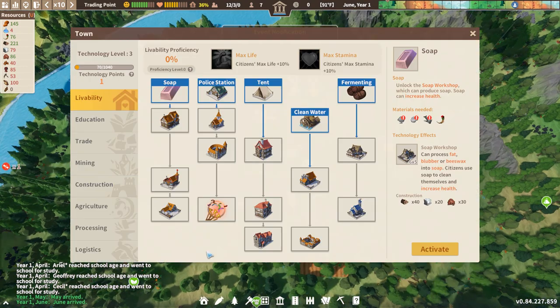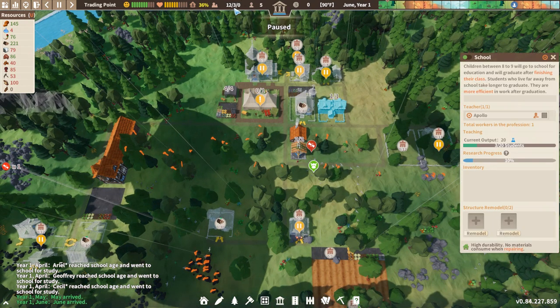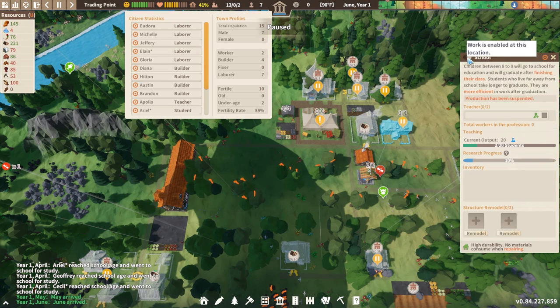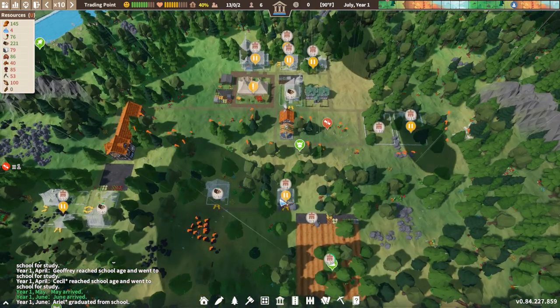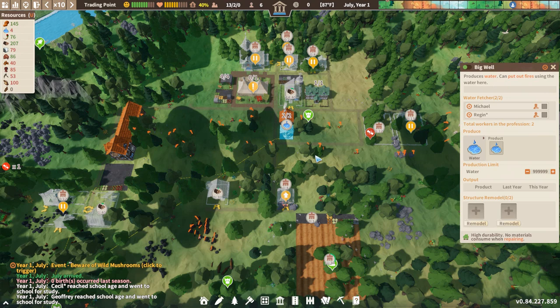We're still getting some technology points. Who do we have in school? Ariel is still a student - Ariel will become an adult if we toggle off this school, so let's do that real quick. Now everybody is uneducated, right? No, we still have Cecil - one more year for Cecil. This is new, so you'll have to bear with me here. We have people there - let's open up another house. We have fuel but we don't have water for it, but we'll work it out.